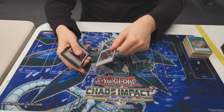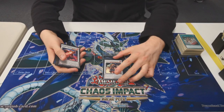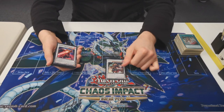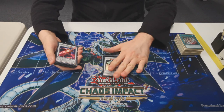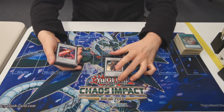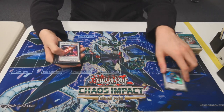On to the extra deck. I play one Infernoble Emperor Charles. The main thing you really want to end on, because he equips cards from grave and deck, pops cards. You equip Smoke Grenade and then he pops the Smoke Grenade to get the hand knowledge. But then getting a pop on your opponent's turn and more advantage in the end phases is just good.